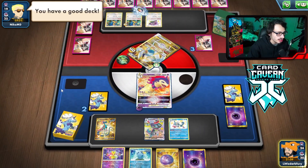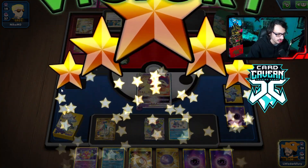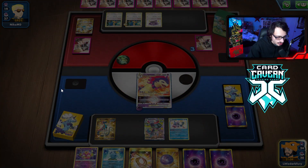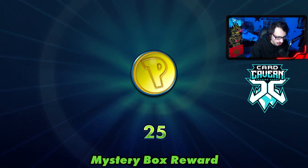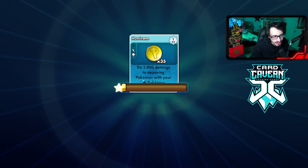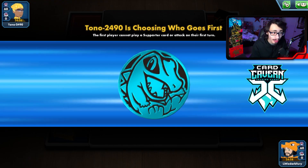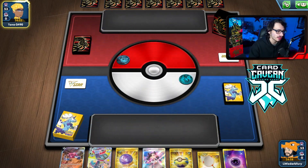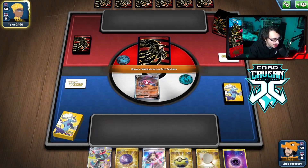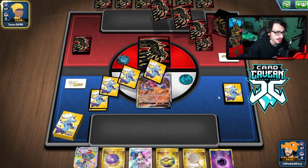That's how you beat Lugia — Path to the Peak is kind of the best card in the matchup, and you've got to hope they don't have access to one-shot potential on your Dragapult. Path to the Peak even for just one turn against Lugia can make all the difference. Let's see what we have in the next match. We open up a Drapion — if we're playing against Mew it's all good, but if not then opening Drapion is pretty bad.